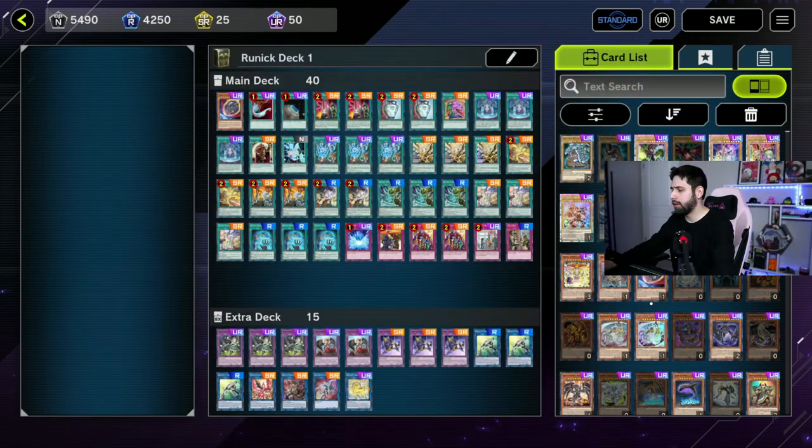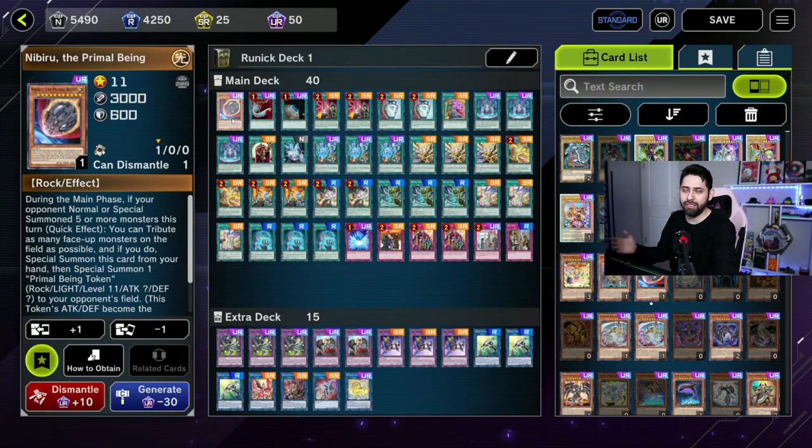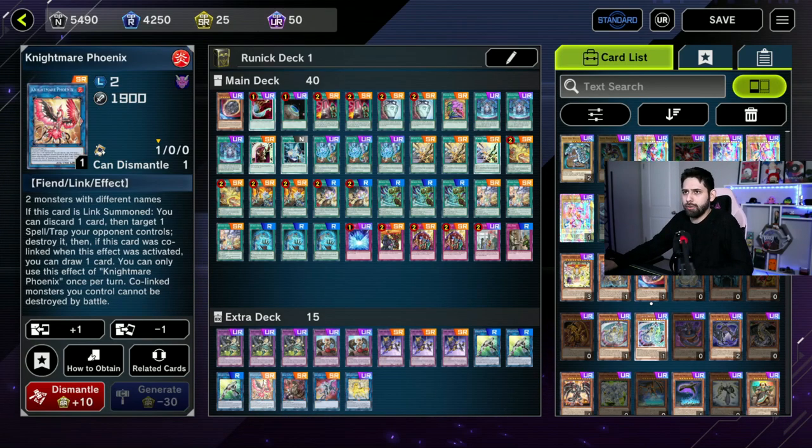I'll do a quicker rundown than I did on the last video since it's pretty much the same. First off, I added Nibiru. So many decks right now that are running in the meta of Master Duel are just going to require a lot of summons. I have that in there to pad the count to get up to 40. It's the only monster in my entire deck.